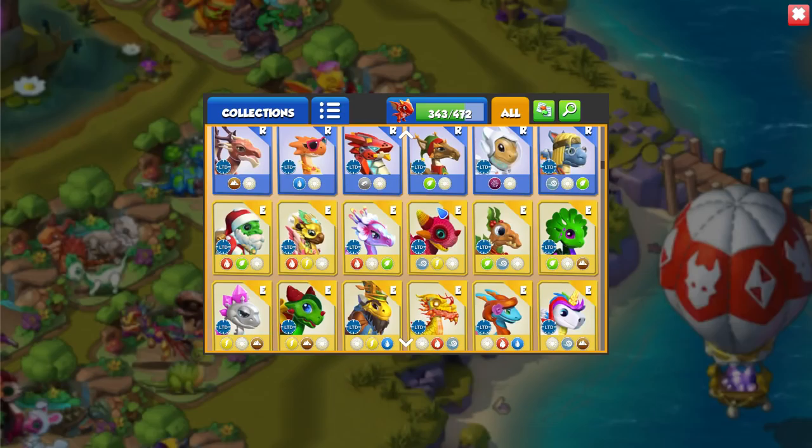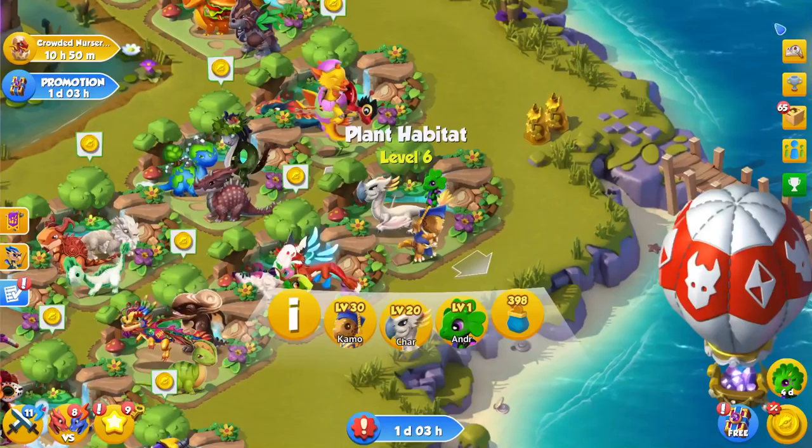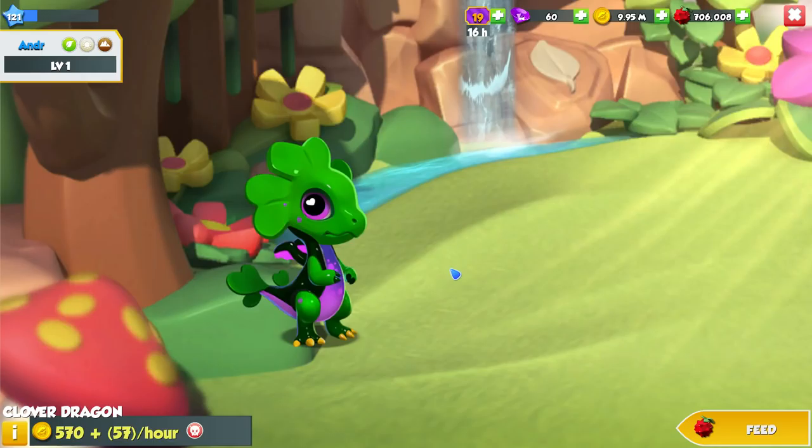That is dragon number 343 unique on this account, and then we have like another 12 or so unique on our Android. So we have around about 360 uniques now, which ain't too bad at all.